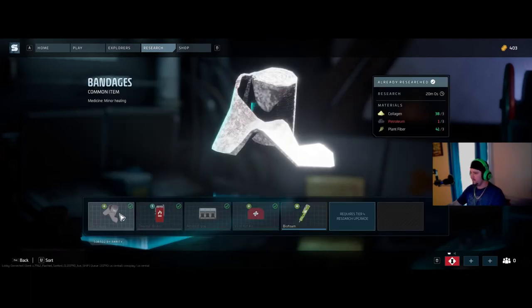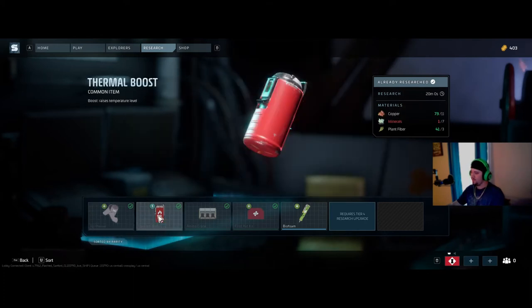In the items category: bandages are great — a heal over time, not instant. The thermal boost I strongly recommend building as soon as you can. It helps you fight the storm — if you get stuck in the storm it will ravage your thermal meter, and each thermal boost gives you 50% of your thermal meter back. They're cheap, only 100 salvage to make two. I can't express how important these are.